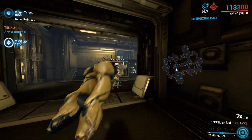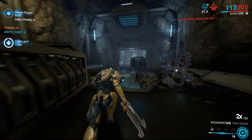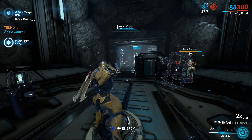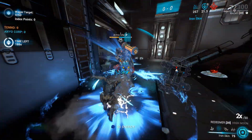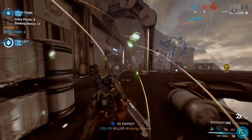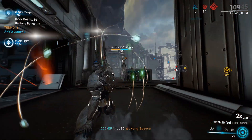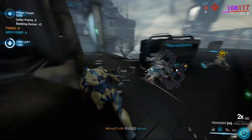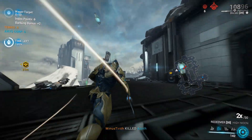You have to remember where the Energy Orb will spawn — this is very important. When the game starts, go pick up the orb, use Iron Skin, then begin farming coins. As soon as your Iron Skin is worn out or you spot the orb, go pick it up and replenish your Iron Skin. Don't forget to utilize Rolling Guard to increase your chance of survivability.